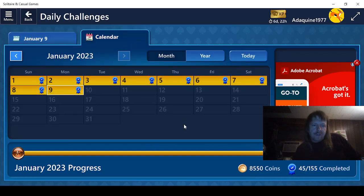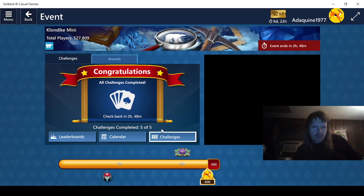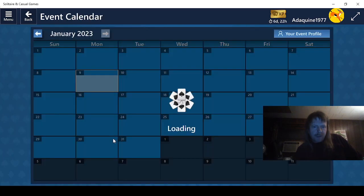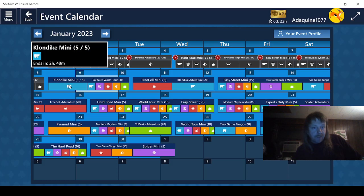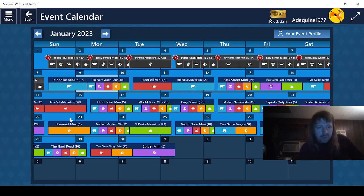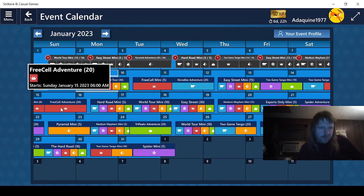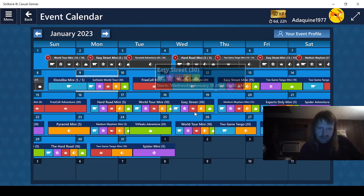Let's check the calendar — as you can see we've done every single challenge so far this month. Let's see what's in store for us later today. Yesterday was Klondike Mini 5 — that was really, really easy. We have Klondike World Tour 30, which is probably going to be brutal, so not looking forward to that. I'm also kind of scared of the Friso Adventure 20 and Spider Adventure 20, but the rest of these look okay.